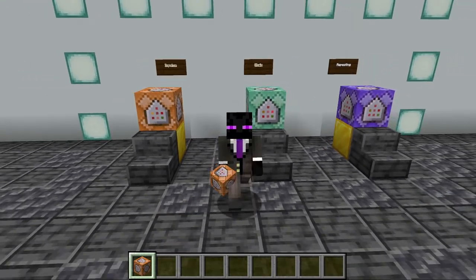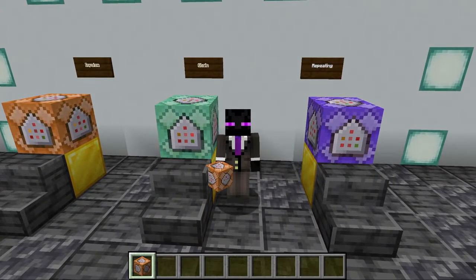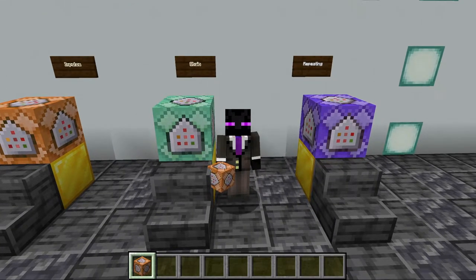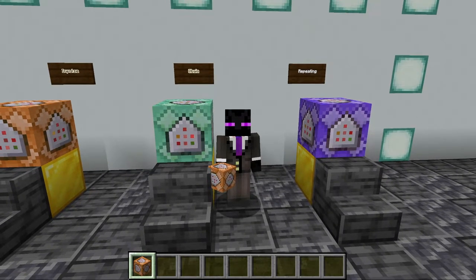The next command block is the chain command block. Chain command blocks are kind of like impulse command blocks, but they can be used to run multiple commands, because command blocks can only run one command each — and that's really important. So if you want to give a player a piece of gear like a helmet, pants, and a chest plate, you need to use chain command blocks in order to chain a bunch of commands together.